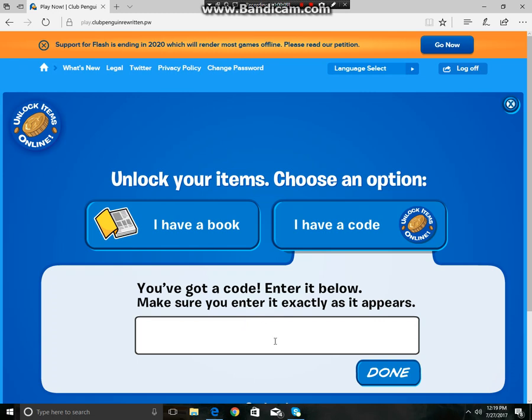You just have to type it like this. You type it in like that and you will get a Summerlay.